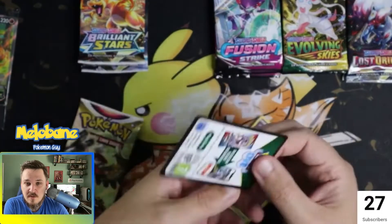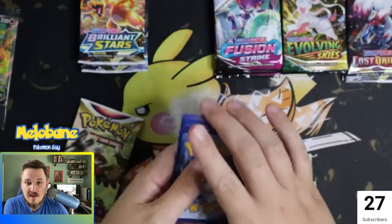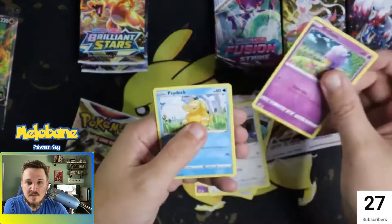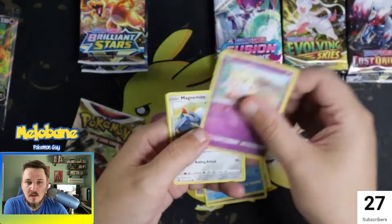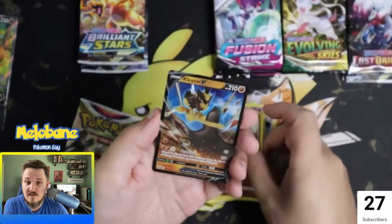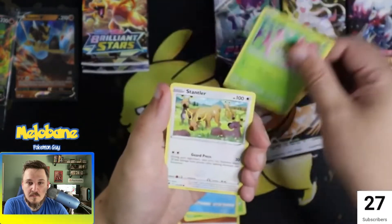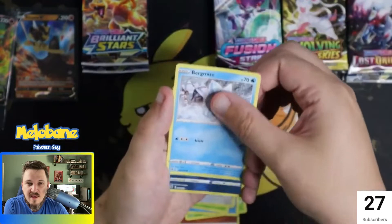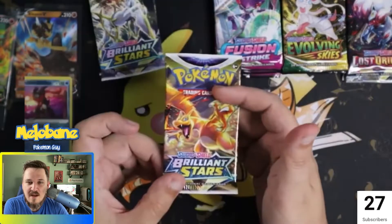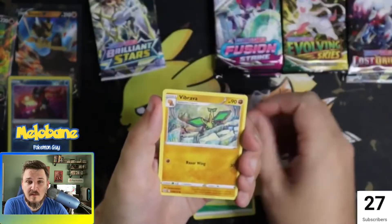First packs we opened — there was a fan request for Astral Radiance, so we hit that up first. We were hoping for that first-pack magic. It wasn't there, but the second pack we pulled our first V hit of the night. Just like that we got a Cleavor, so that wasn't bad at all. After that, the other remaining Astral Radiance pack — we pulled the Radiant Greninja. I'm definitely a fan of those Radiant cards; they add a little extra flavor.